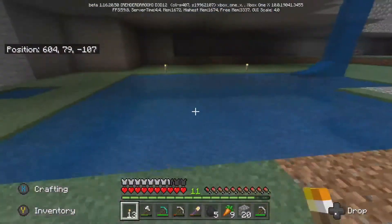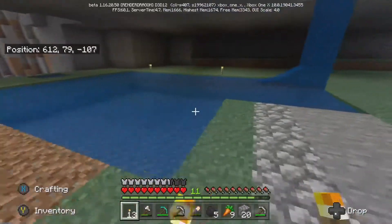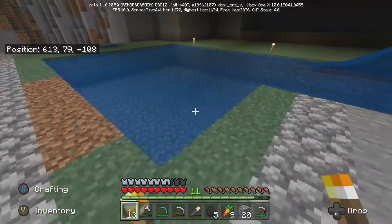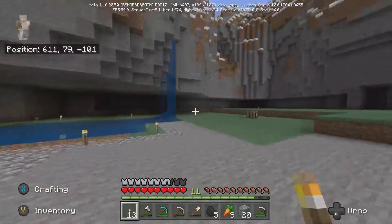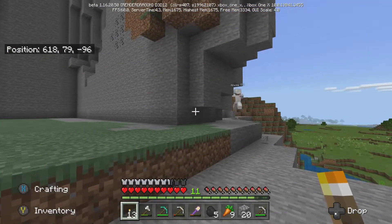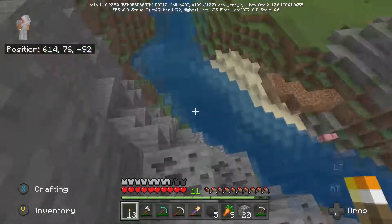So as you can see, we've equalled out all the water in this little pond section here, and I'm going to put a little lava feature underneath — I'll be doing that during this episode. I believe I've been knocking down this brick wall, doing the mountain down here, but we've also managed to build a nether portal and we're gonna go and show you that now.